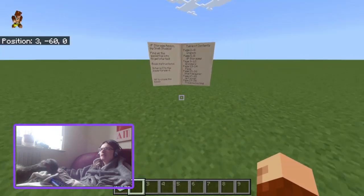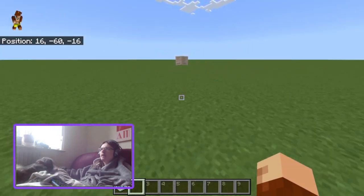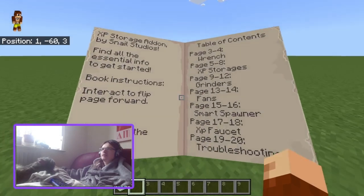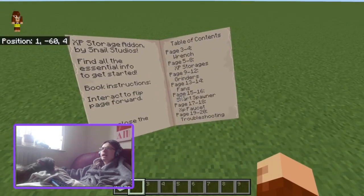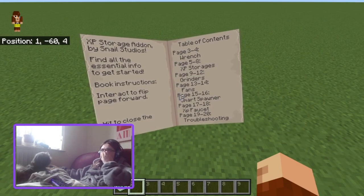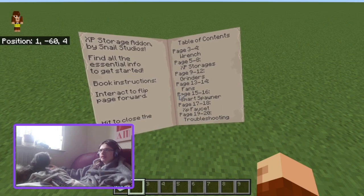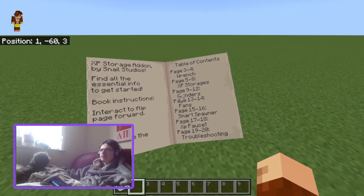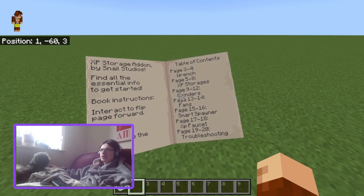Oh goddammit, it's one of these. And if I go back — okay, at least it doesn't kill itself and toss itself into my inventory. Find all the essential information to get started. Book instructions: track to flip the page forward, hit to close the book, no way to go back. That's not very good.